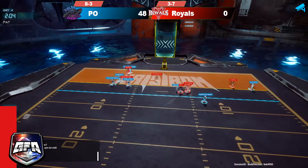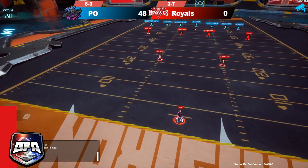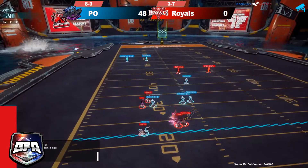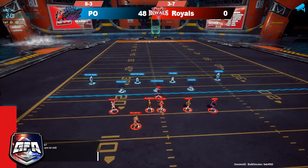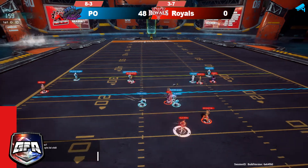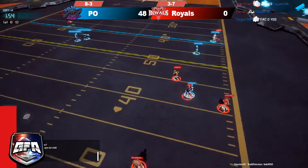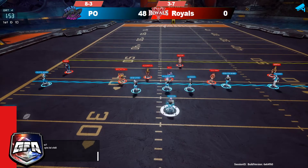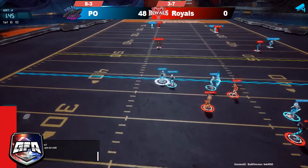Looks like we're going to do the same thing again — oh, he tries to run and gets sacked. On the return only getting it to the 22. Having trouble all around on Royals. Rolling to the right, throwing it down the field deep — that is going to be picked off by Taylor, and Taylor has four picks this game. Way too much time — just way too much time.